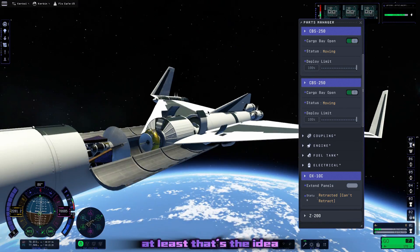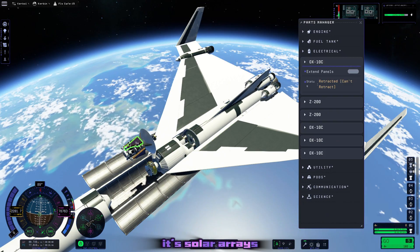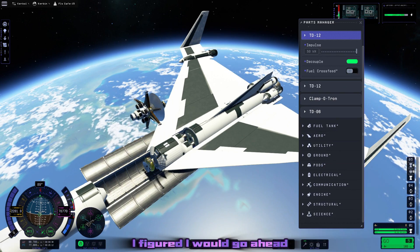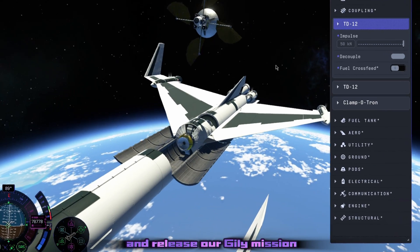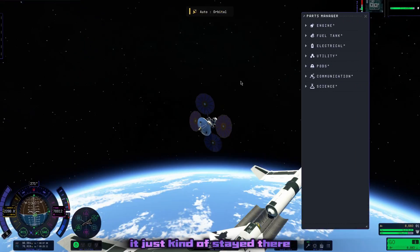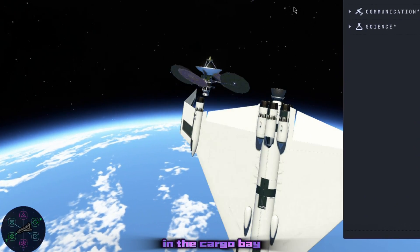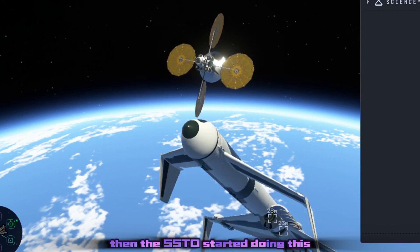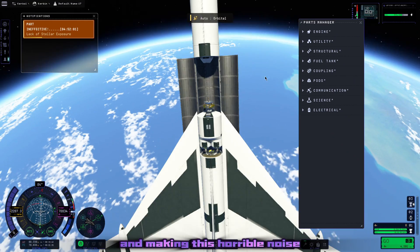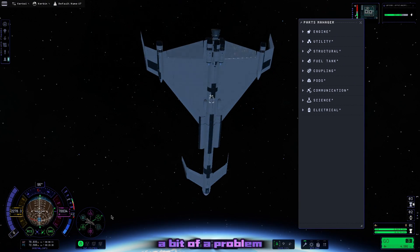We released first our Jool mission, which immediately unfolds its solar arrays. While that one was flying away, I figured I would go ahead and release our Gilly mission. But it didn't come out — it just kind of stayed there, pinched between the wings that I accidentally clipped into the cargo bay. Then the SSTO started doing this, making a horrible noise.